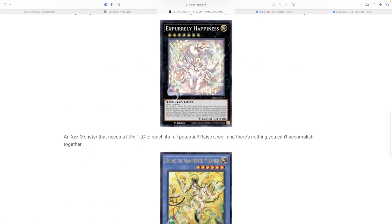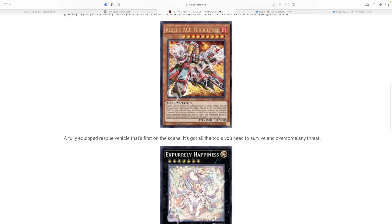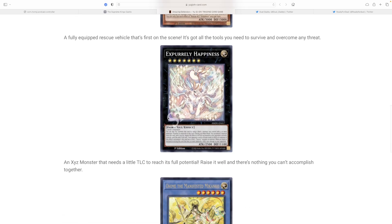Going back here, Rescue Ace Turbulence is one of the archetypes — it's going to be primarily a Fire Machine attribute it seems like.